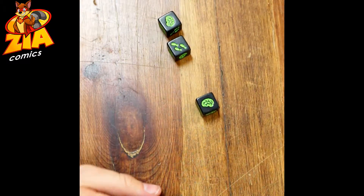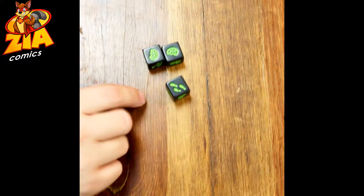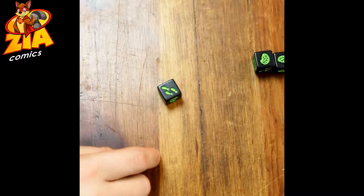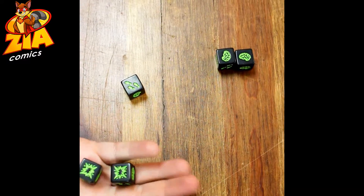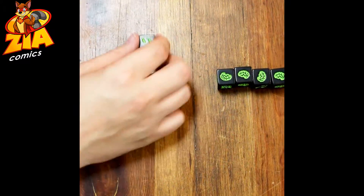I'll roll these dice. I got two points but one guy ran away, so I set those aside along with any shotgun blasts I rolled. Then I have the choice: do I want to stop here with two points, or do I want to keep rolling? I'm going to keep rolling. Since I had one person run away, I'll draw two more dice and roll all three of them. Hey, two more points!